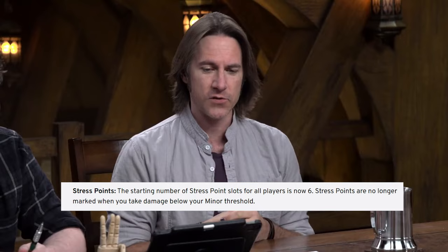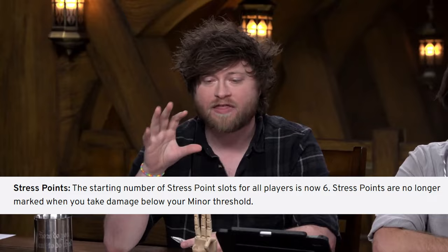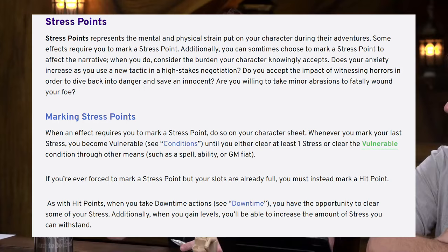The other big change is to the damage and stress systems. The most notable change here is that stress no longer has any ties to taking damage — in Darrington Press's words, they've decoupled it entirely. So if a damage roll falls under a player's minor damage threshold, they don't take stress any longer. Stress is now functionally another currency that can be used to activate various effects and abilities, and can also be used by monsters as a kind of side effect.